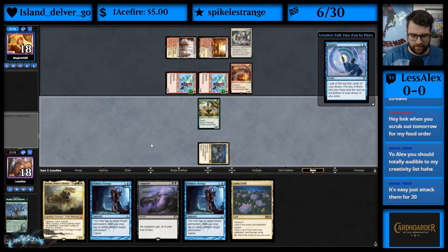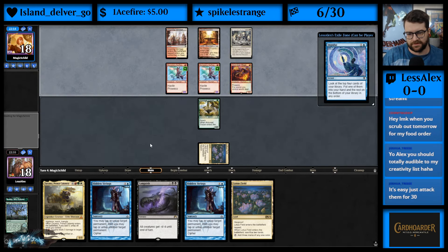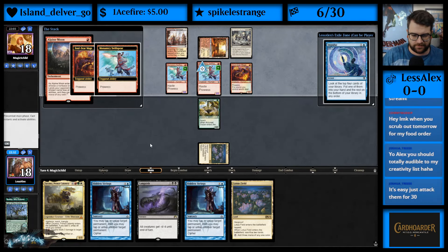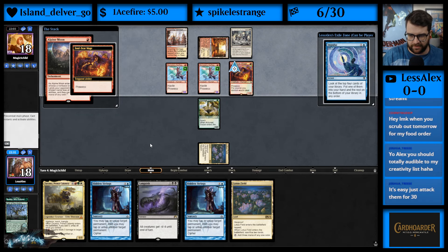We need to draw an untapped source next turn so that we can Languish. If we don't have it, we are in big trouble. We draw — okay, that's real good. Actually, pretty sure we're just dead now.